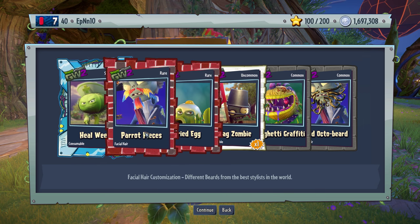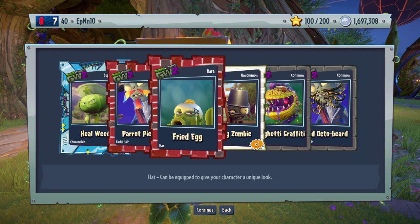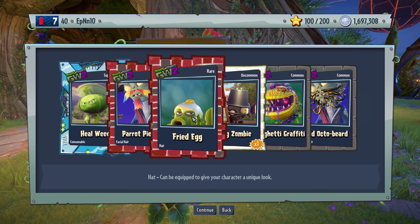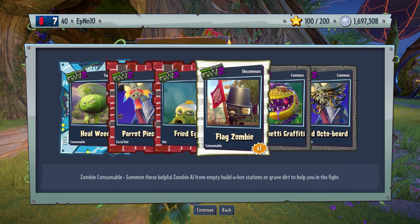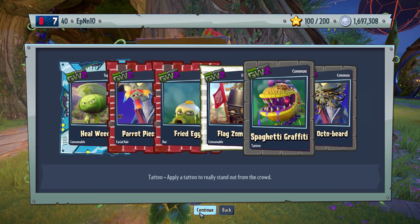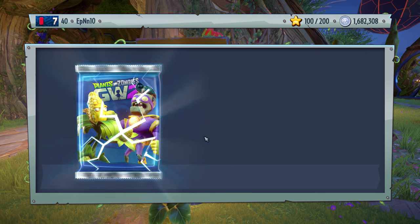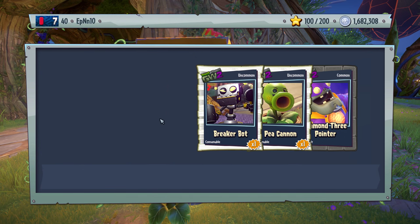Heal weed — five of them. Pirate! That looks awesome. Parrot. He took apart his little parrot — rip parrot. Fried egg. Wait, I didn't have that? I'll definitely be using that then. Spaghetti graffiti — that looks nice. Reminds me of rotini, man. Rotini noodle should definitely have that customization.